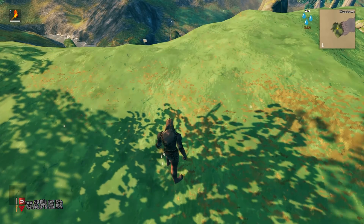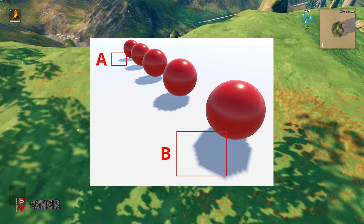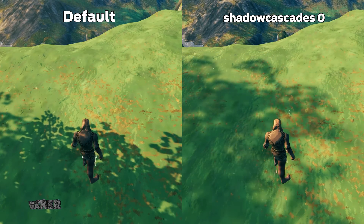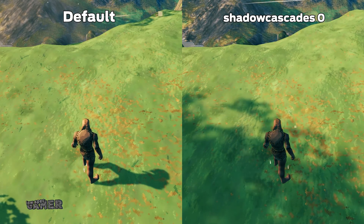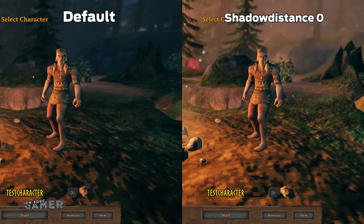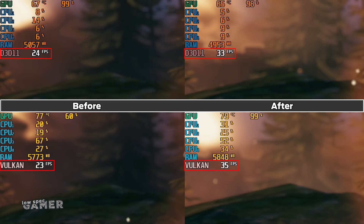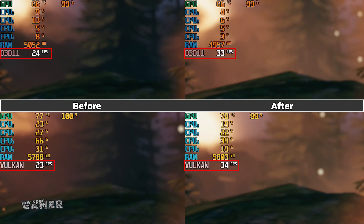There are two very useful commands added by this mod. One is control over shadow cascades, which is a technique used to increase the quality of shadows from directional lights close to the camera — disabling it can make close shadows appear more pixelated. But by far the most useful one is shadow distance, which controls the rendering distance of shadows and when set to zero, disables shadows entirely. This is a game changer, and I imagine it will be very useful for a lot of people with a lot of different specs.